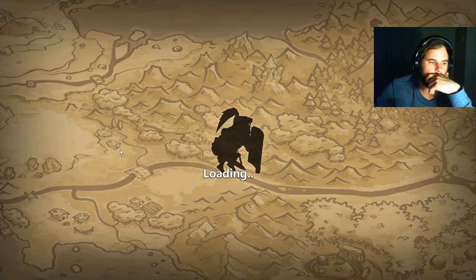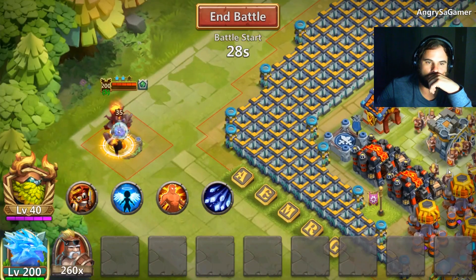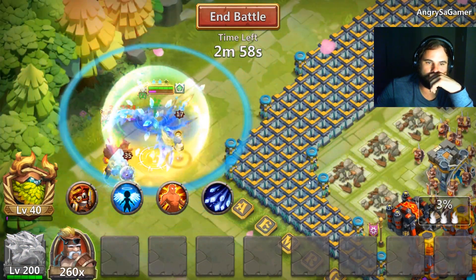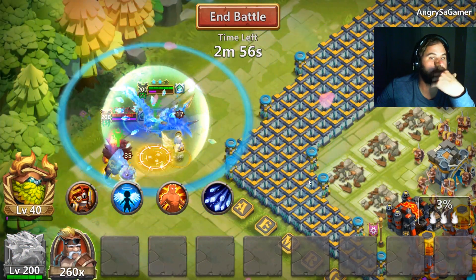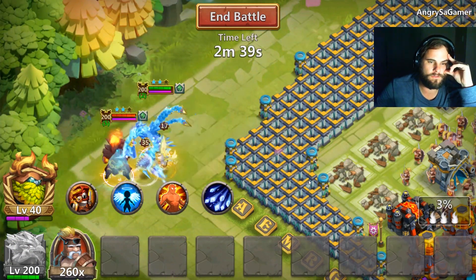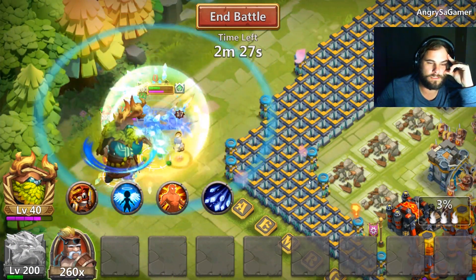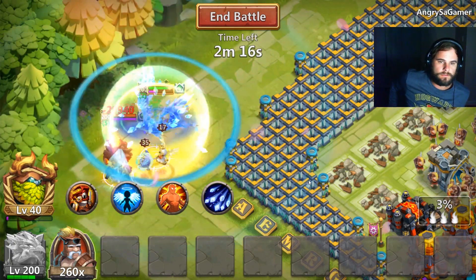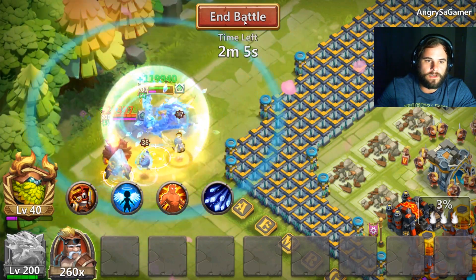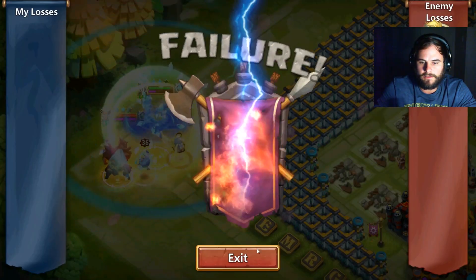Let's see what happens with Zulix. Instant proc — is he dying? He's not dying, he's healing through that. The Zulix is just gonna proc over and over again — this is gonna amount to nothing. Let's switch accounts.